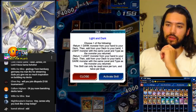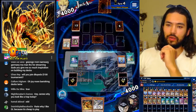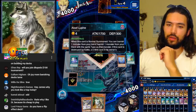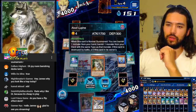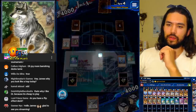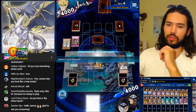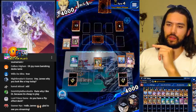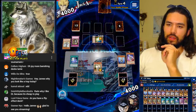Let's start the cycle. So here's our Light and Dark skill — we can go Voltic Kong for our Aloof Lupine, and that way we have six banishers. Let's go Aloof Lupine, banish Nephthys, and then let's do the Battle Phase — let's hit whatever this is.